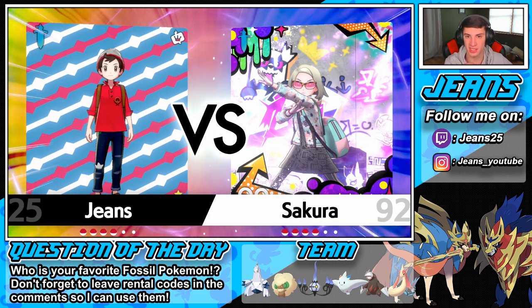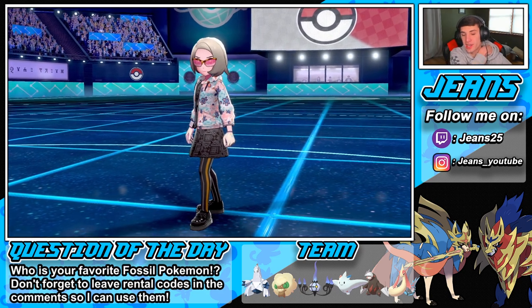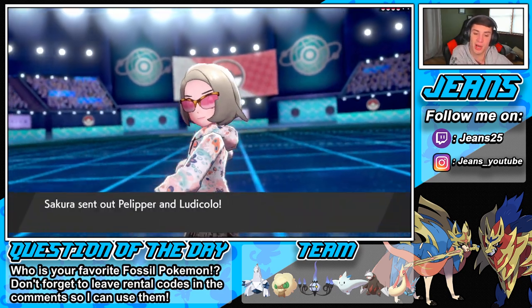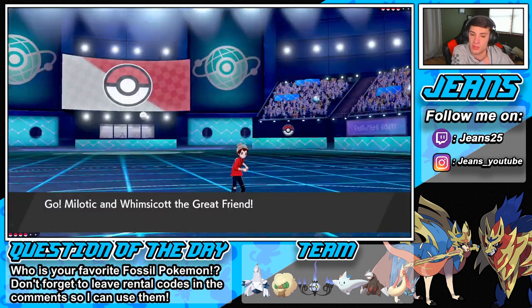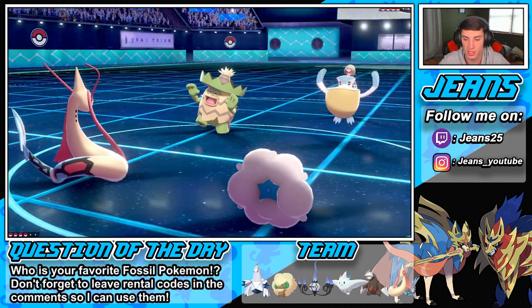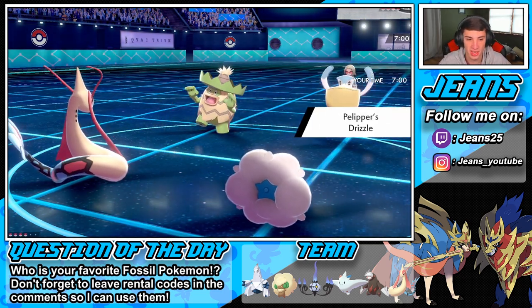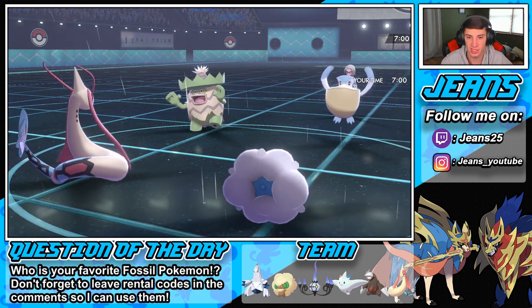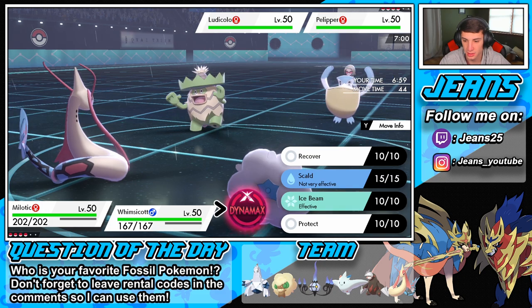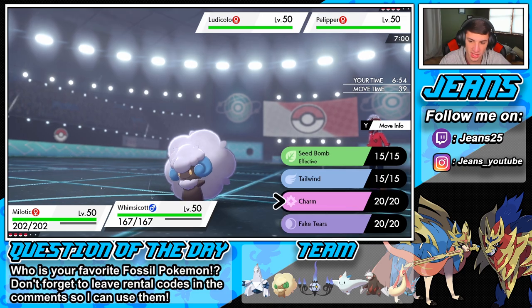If he goes Drought, I think I might just Dynamax turn one, change the weather, and roll from there. I could always Fake Tears the Charizard, which could be type nice. Pelipper, Ludicolo — okay. I'm thinking we're going to see a Dynamax Ludicolo here. I think I'm going to change the weather up and go into Hail. Drop a nice big Hail ball on that thing. Drop the Hailstorm on Ludicolo, set Tailwind, and potentially outspeed next turn — he might just trigger my Weakness Policy.